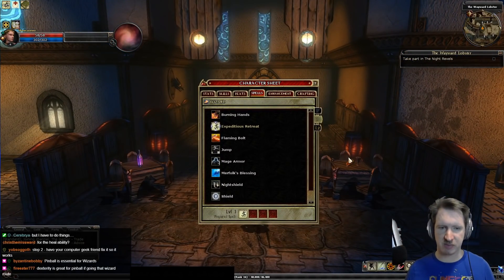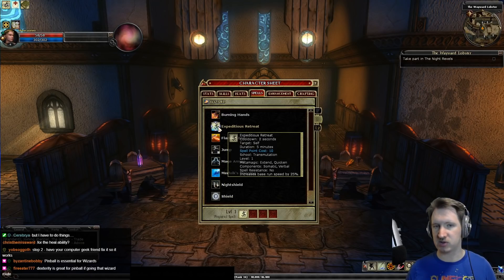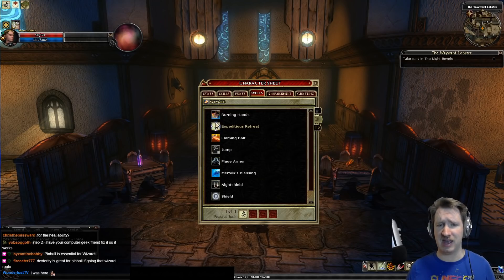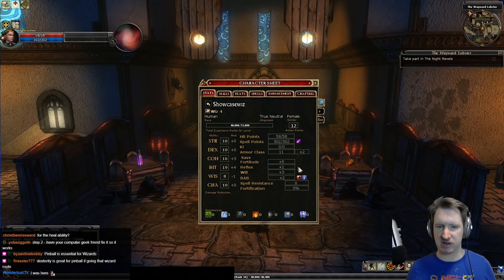Every spell has a spell school — for example, Burning Hands is evocation and Expeditious Retreat is transmutation. If you want to focus on a spell type, you take the corresponding Spell Focus feat. If you want damage spells, take Spell Focus: Evocation. Some spells also have a save listed — for instance, Burning Hands shows Save 17 Reflex. The save is basically the monster's ability to resist the spell; the higher the number, the harder it is for the monster to resist.